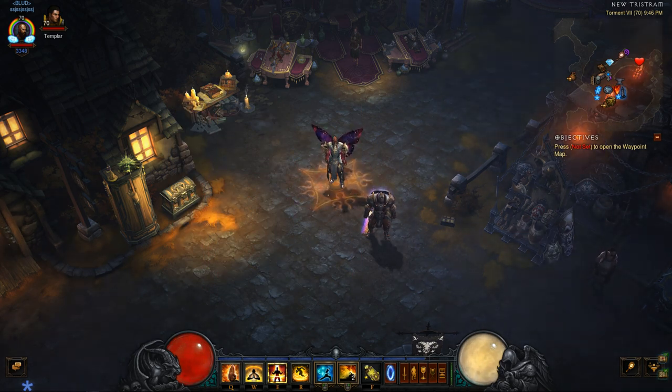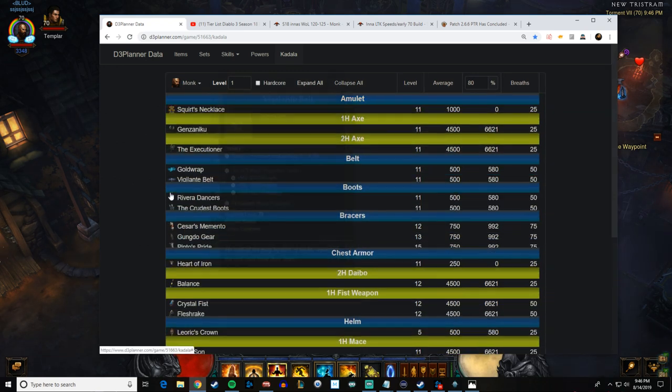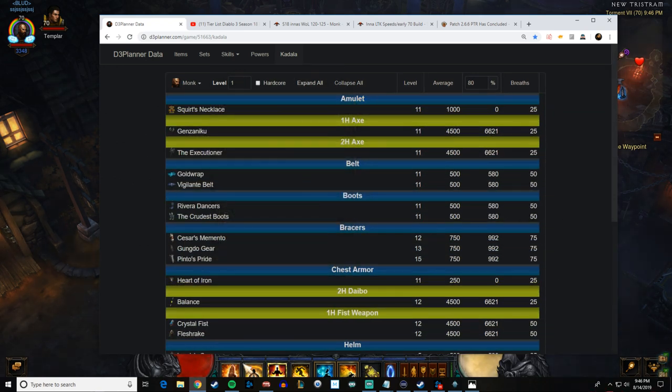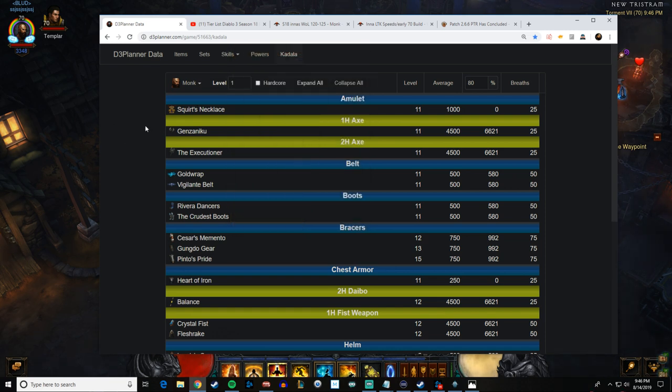Now let's talk about level one blood shard recommendations, because typically you're going to spend your blood shards right away. This is the D3 planner data showing what you can get at level one on a monk. We're going to expand all — these are all the possible outcomes. You can get Squirt's Necklace, which got revamped this patch giving 100% damage increase, but we don't really want to roll amulets because they cost so many blood shards.